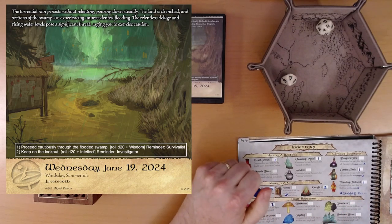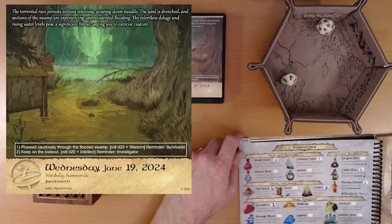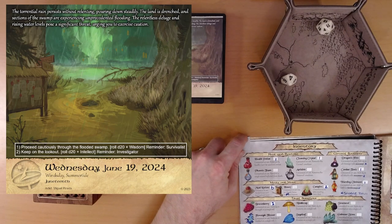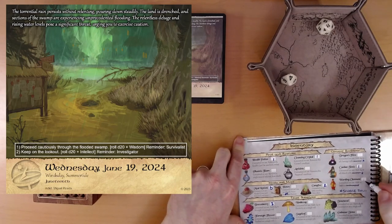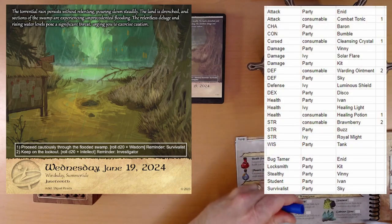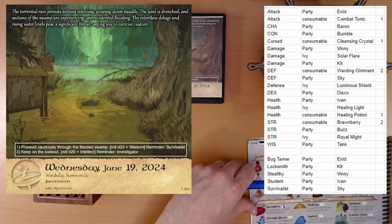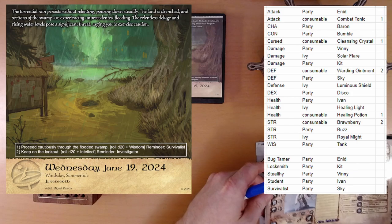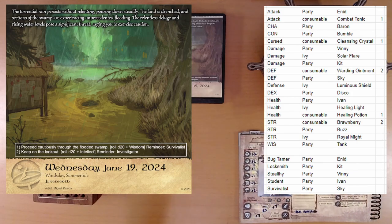Did we already have one of these? I'm checking — I have a spreadsheet. I keep a little spreadsheet of all the things I have and what they do. Yeah, we do actually already have a warding ointment, so we're up to 2 there. I can just look down the list, and it says if I need defense, I can look at the defense rows and see that I have warding ointments and sky to add to our defense. So that's how I'm managing that — it's a lot easier.